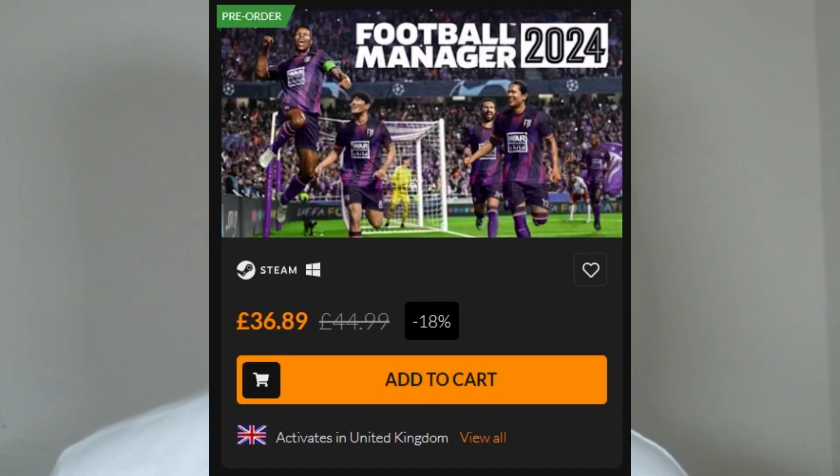Welcome to the channel and to a video looking at my top three picks for which teams to manage when the FM24 beta drops, which will be very soon. The game releases on the 6th of November and the beta usually drops around two weeks earlier, so you're looking at around the 23rd of October. To access the beta version you must pre-order from a Sports Interactive approved provider. If you go to Fanatical and use the code in the description below, you will get 18% off — a price of £36.89 — and you will help out the channel as I'm an affiliate.